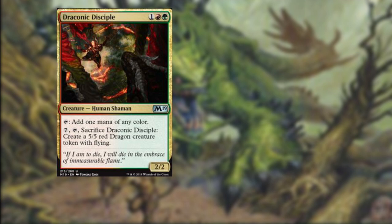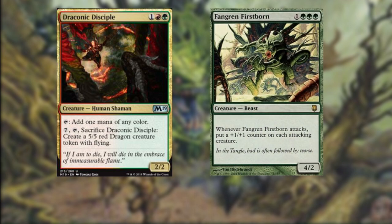Draconic Disciple — for one, a red and a green, you get a 2/2 human shaman that can tap to add one mana of any color. For a tri-colored deck, mana fixing is very important. Later in the game, we can pay seven, tap, and sacrifice Draconic Disciple to create a 5/5 red dragon creature token with flying. Fangren Firstborn — for one and three green, we get a 4/2 beast. Whenever it attacks, put a +1/+1 counter on each attacking creature. Though we're not running a +1/+1 counter focused deck, the fact that attacking — which we're doing anyway — is going to grow our creatures is nothing to scoff at.